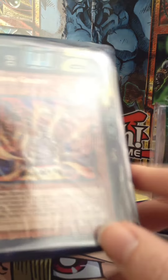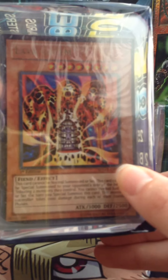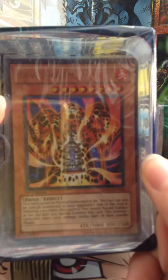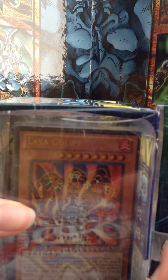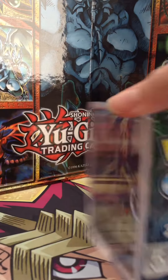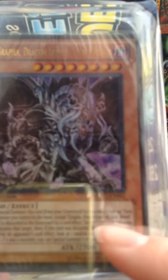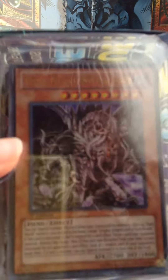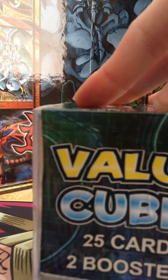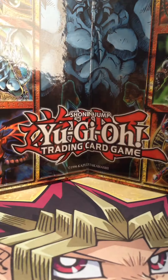I saw that this one has a Marik structure deck in it — first edition — and as far as I know these are kind of worth a lot if you try to find them online. The other one has the code SDGU, so maybe Guardian of the Underworld or something like that. These are $9.99 each, so that already makes up the cost, plus you get some booster packs.